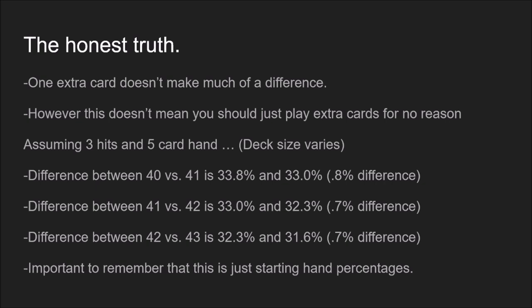The truth is you see people top all the time with 41 or 42 card decks, and maybe they have good reasons, maybe they don't. Even if they don't, it doesn't make that much of a difference — you can go through a whole tournament and it might not even matter. The difference between 40 and 41 cards is 33.8% versus 33% chance of seeing our playset — only a 0.8% difference. To put that in perspective: it occurs more than every 100 games. At your average regional or YCS, you're playing about 25 to 30 games, so 41 cards isn't going to make much of a difference.